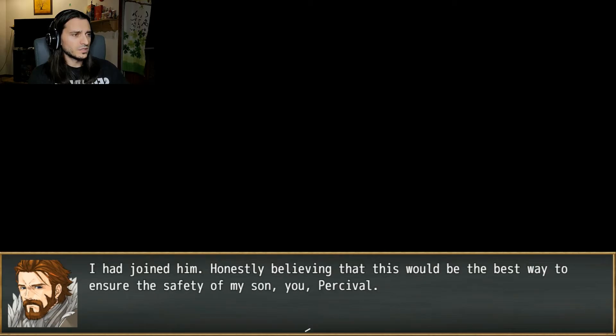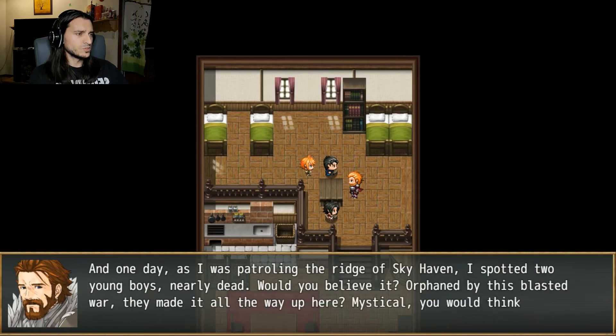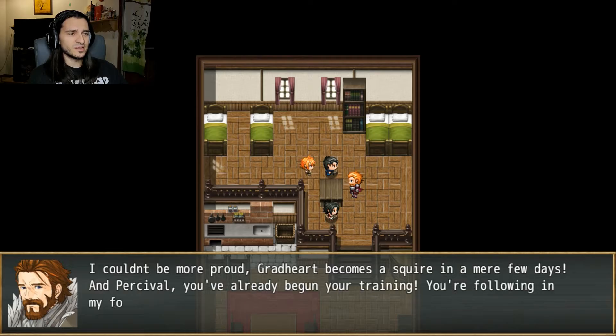'He claimed that there was a land that floated above Gaia, a place we could retreat and colonize, and he would lead us all there. I had joined him, honestly believing this would be the best way to ensure the safety of my son, you Percival. And one day, as I was patrolling the ridge of Skyhaven, I spotted two young boys, nearly dead — orphaned, they made it all the way up here. But I think it was a sign, as if destiny drew me to you boys.' Ah, okay, that's why they like that story — it's about them.